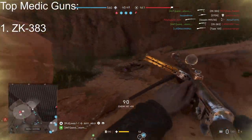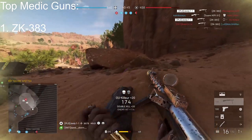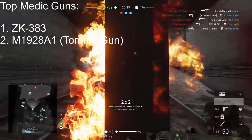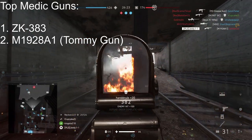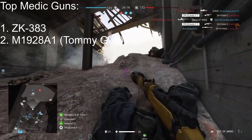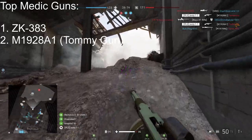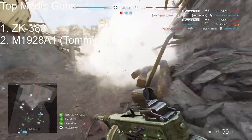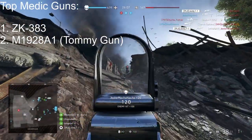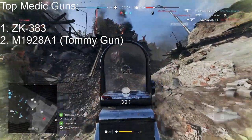My second choice in the medic class is the Tommy Gun, which I believe is the M1928A1. It's a much more forgiving gun — you can get a 50-round drum mag which lets you just run around, hip fire, spray and pray, and mow down as many enemies as possible. It's a good close to mid range weapon like all SMGs, but the Tommy Gun especially excels at close range.